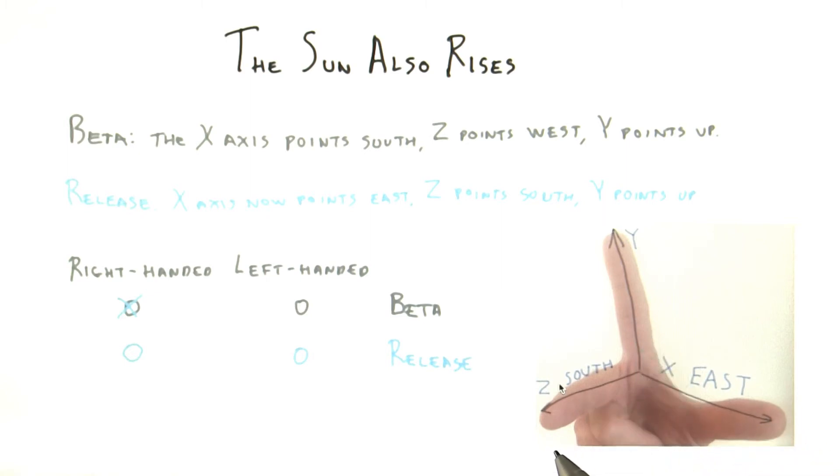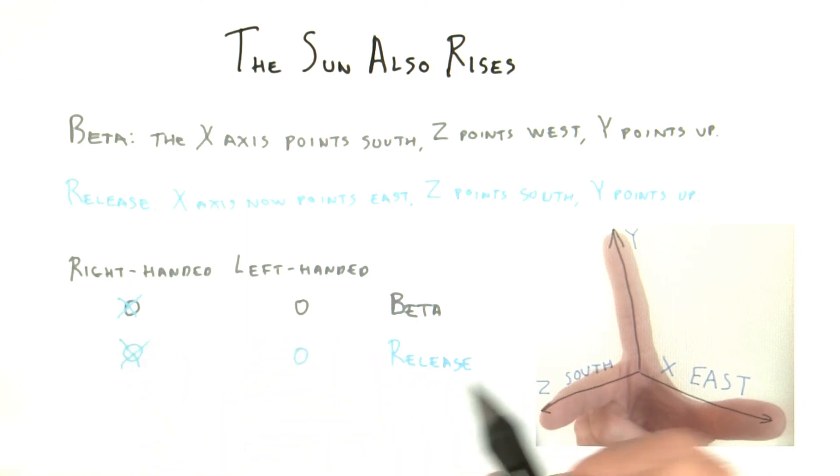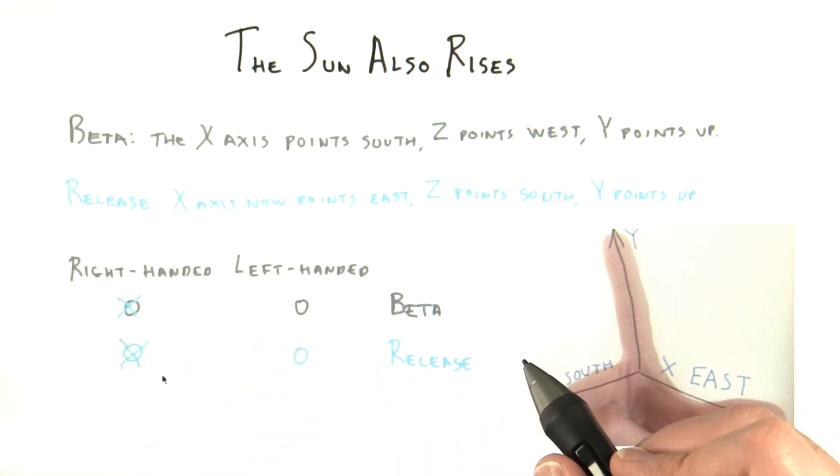However, you don't really need to use your hands to figure this out. What happened within the world itself was simply that the sun started to rise from a different direction. None of the world's data had changed at all — the only thing that had changed was our perception of which direction was east. Since the world was the same as before, the underlying coordinate system itself had not changed. Realizing this, I could conclude that the released version is still right-handed, just like the beta, but it never hurts to check with my right hand.